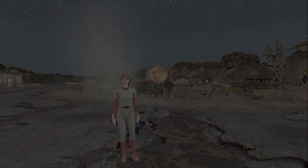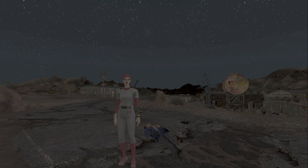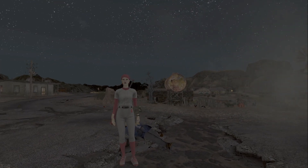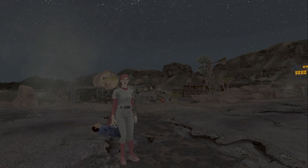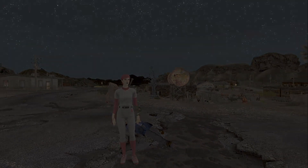All righty then guys, I think that's a perfect time to end this episode on our new character — Sandlot Sally, swatter extraordinaire. Lost Wolf signing out, thanks so much for watching and good luck out there in the wasteland.